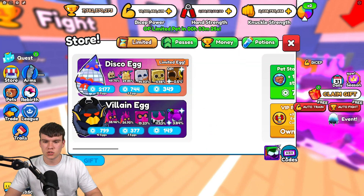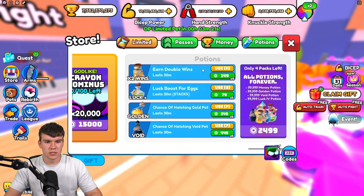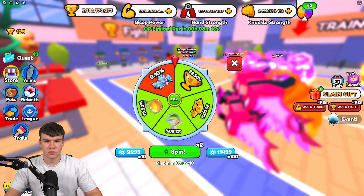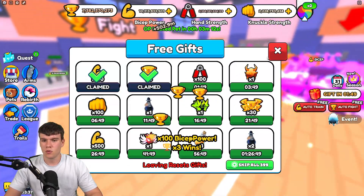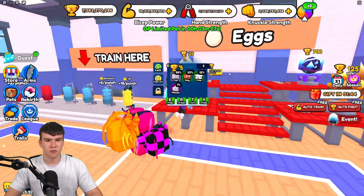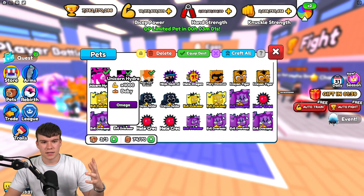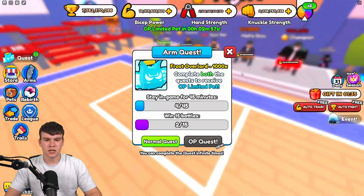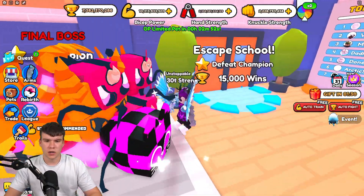Once you've redeemed all those codes, you should have quite a few different potions and stuff — potentially a double wins potion and some other ones. You're also going to have some spins, so you can spin this wheel and get wins and pets and all that sort of stuff. There's also free gifts that you can claim, and daily rewards as well. You're going to want to focus on getting yourself pets, because pets will allow you to train a lot quicker. These pets give me 4,000 times multipliers, which is quite a lot. Once you've got some good pets, you will now be ready to defeat the champion.